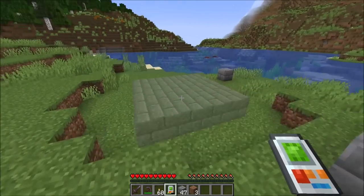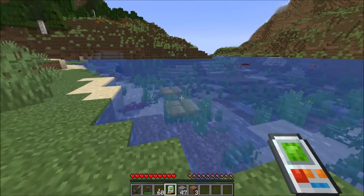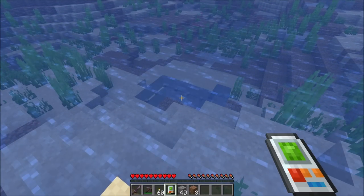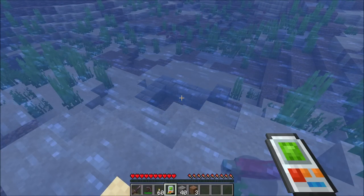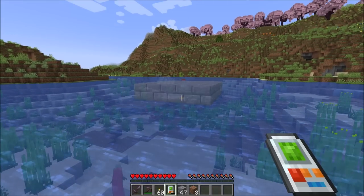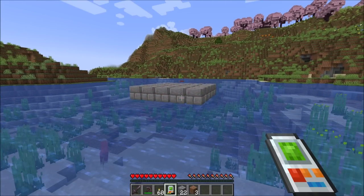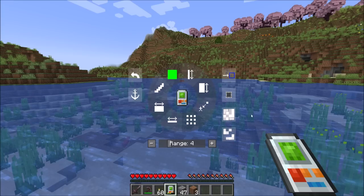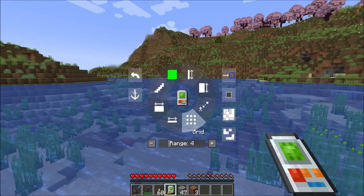Finally, there's the ray trace fluids mode. With ray trace fluids off, it's not letting you see fluids, so when you place blocks it goes down below. If we enable ray trace fluids on, it will place on top of fluids. And that's the main functionality of the building gadget.